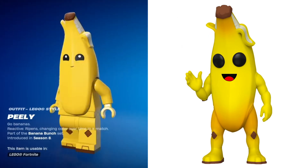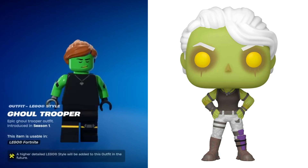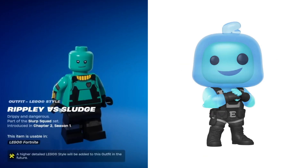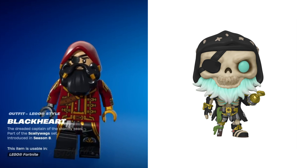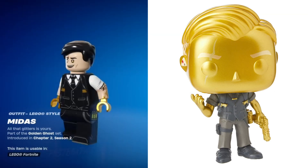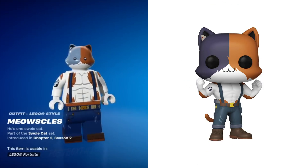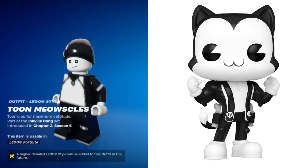Leviathan, Panda Team Leader, Peely — Peely's great, I love Peely — Frozen Raven, Fishstick, Giddy Up, Wild Card, Ghoul Trooper, Galaxy, Ripley, 8 Ball, Scratch, Blackheart — Blackheart definitely has to be one of my favorite Fortnite Funko Pops, it just looks so cool — Ultima Knight, The Scientist, Bash (the Lego Fortnite skin for Bash is great), Midas, Eternal Voyager, Meow Souls, TNT, Gumbo, Shadow Midas, and Toon Meow Souls.